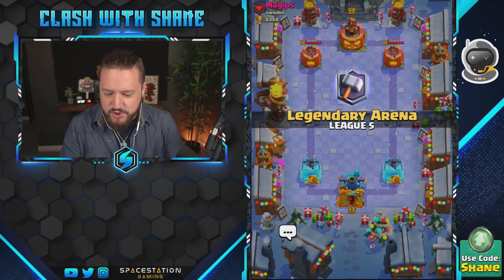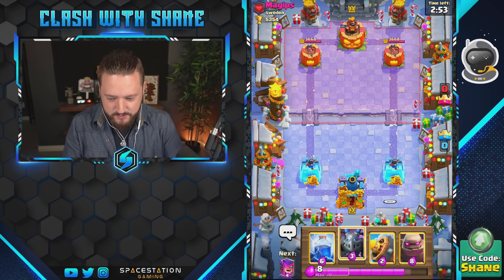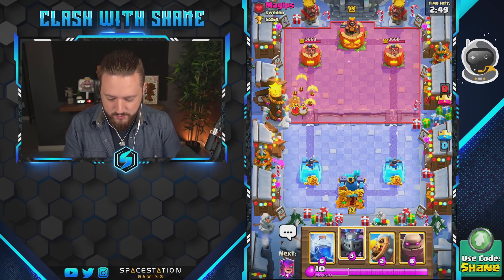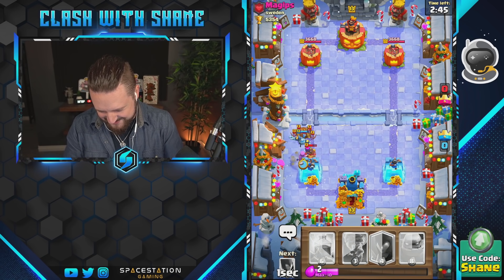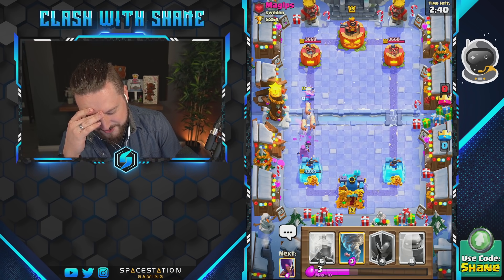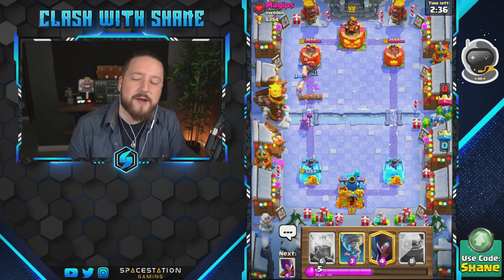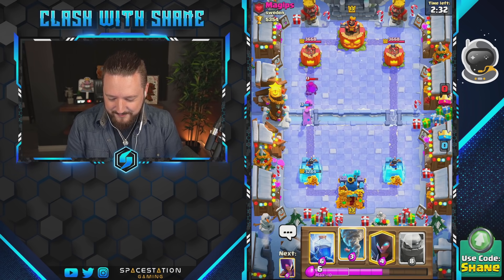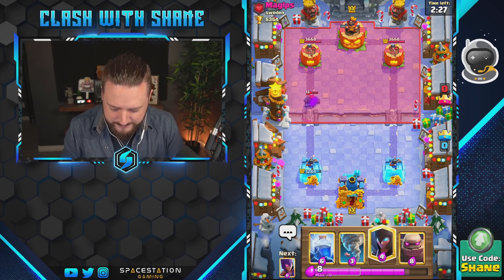Alright guys, jumping in here against Mr. Magips. Sir, you're welcome — what do you got for us? Oh, a hawk! Yo seriously bro — I could have stopped that for three elixir if I had my natal in my opening rotation. Why is this game not like me? I could have stopped that so easily with the natal, but the game's like 'no, not today sir.'